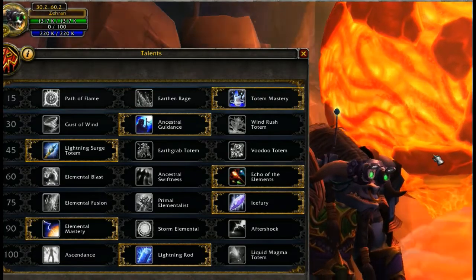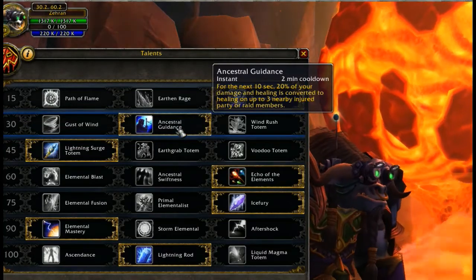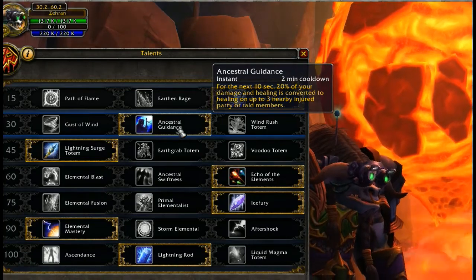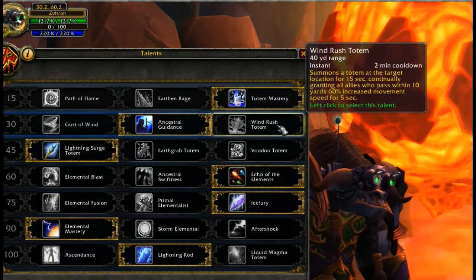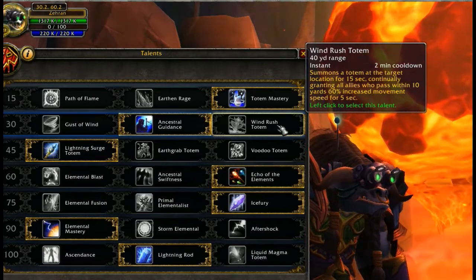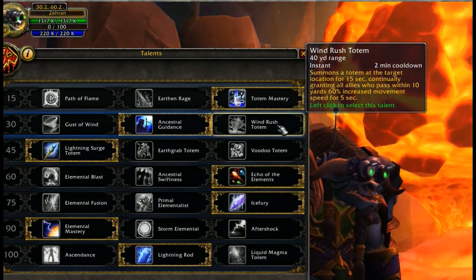Level 30: Gust of Wind, Ancestral Guidance, and Wind Rush Totem. I went with Ancestral Guidance simply so that I could occasionally passively heal myself by just using damaging abilities, but you can also get a couple of different sprint techniques here which is also very useful. I'm not going to say any one of these is wildly better than the other as they all have their uses in various circumstances.